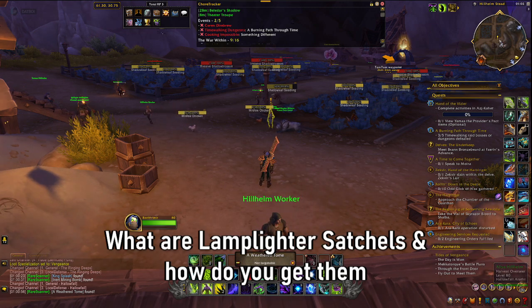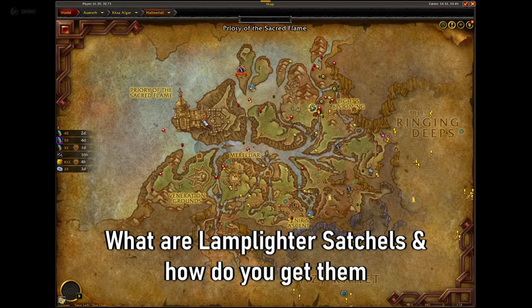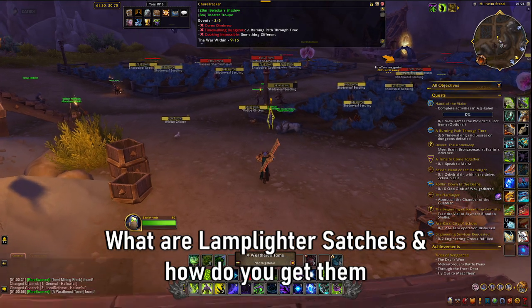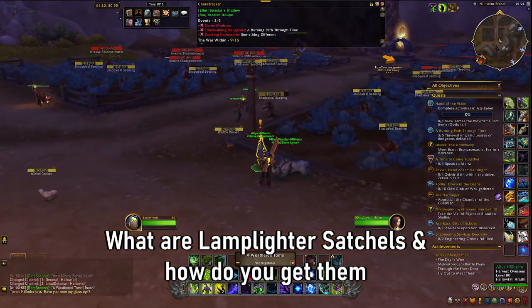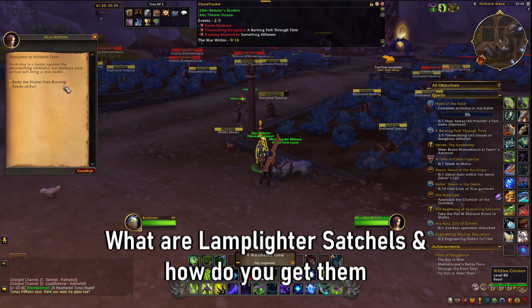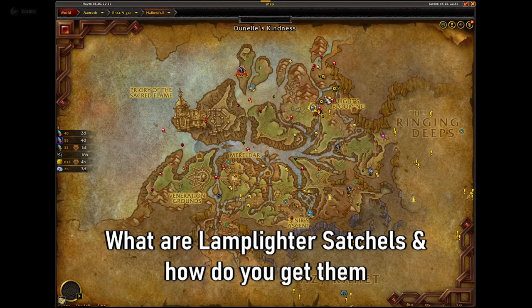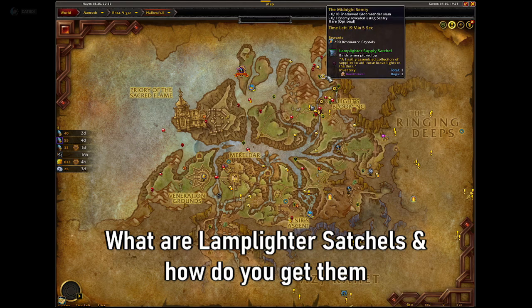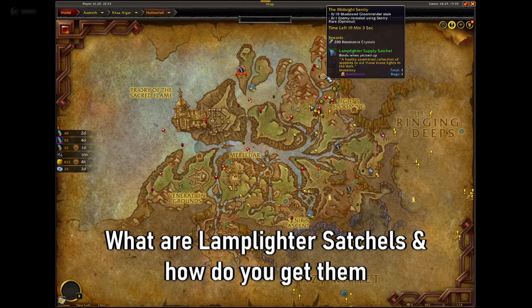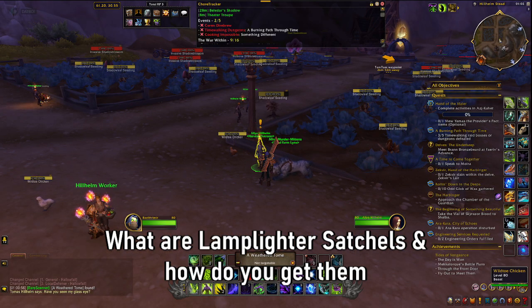So what are Lamplighter Satchels? Lamplighter Satchels are an item that you can get by completing certain quests within the Hollow Fall. Specifically, especially once you've completed your side quests in the area, you will only be able to achieve the Lamplighter Satchels from completing the radiant events that pop up. You can see here, hovering over these events, that they have Lamplighter Satchels contained in them as rewards for completing them.